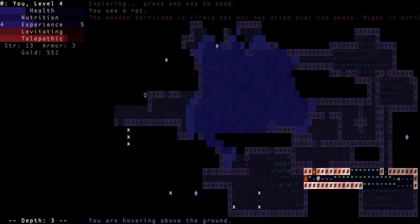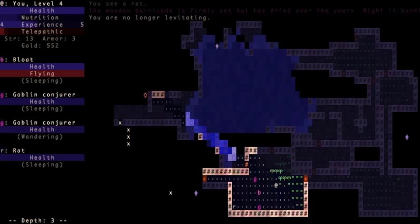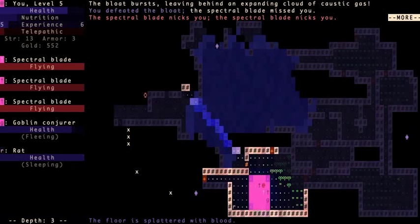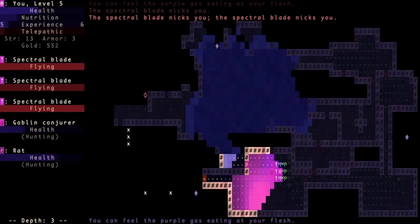I'm going to run away with my ring of stealth and heal for a little bit. Just sit here and heal — you can do that with capital Z. I just blew up a bloat, which explodes with flesh-eating gas.